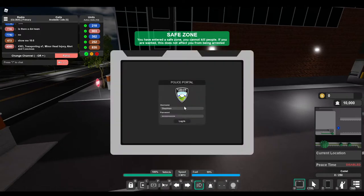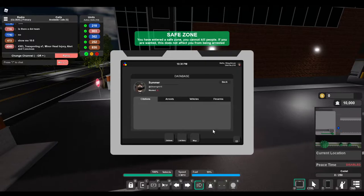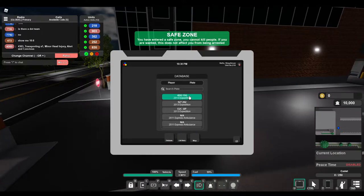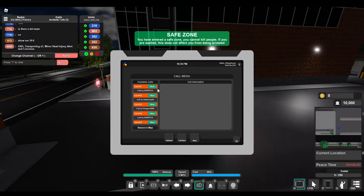If you press U, there is a police CAD — very, very cool. You've got your database where you can pull up someone's player name or plate. It'll show their citations, say if they're wanted or not, show their vehicles, whether they're reported stolen, and their firearms. You can also look up plates and it'll come back with the owner. And then you've got the call menu — this is where your calls come from.